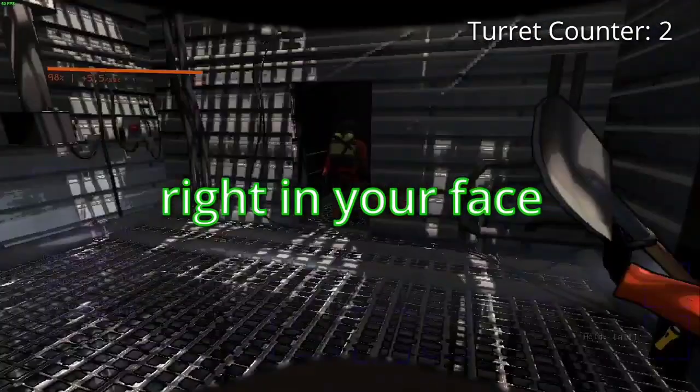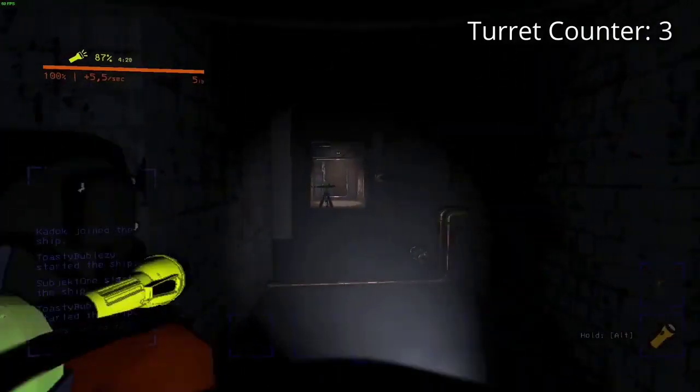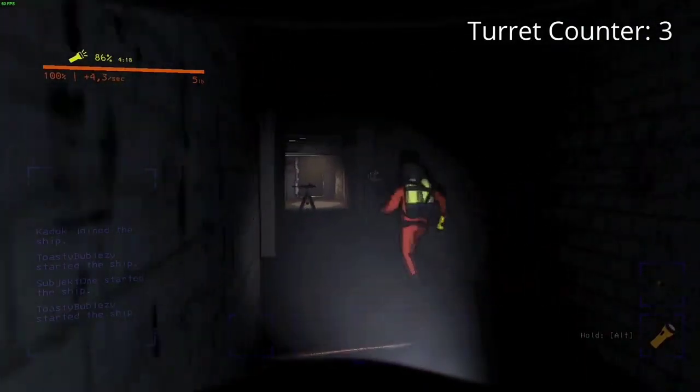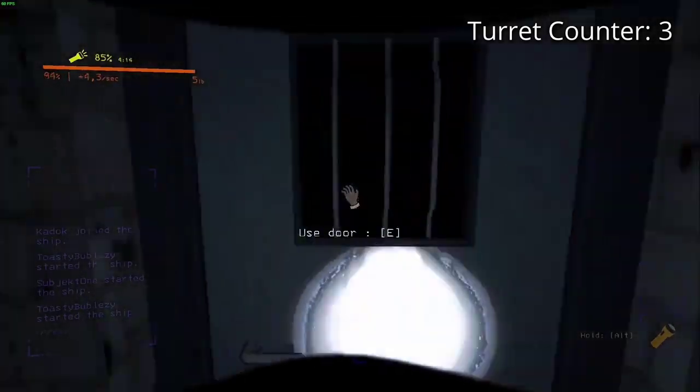In Lethal Company, taking down turrets requires a strategic approach, and that's where the role of an operator comes into play. These vigilant operators stay back on the ship, monitoring the team through their screens, helping navigate through obstacles and enemies.